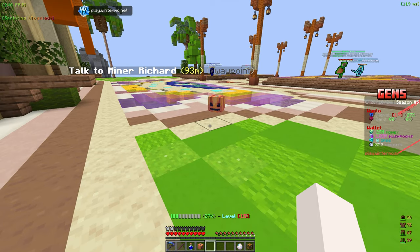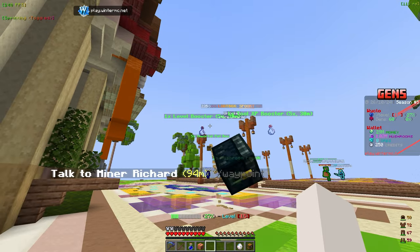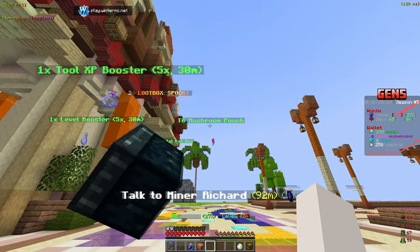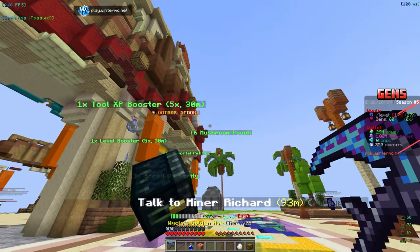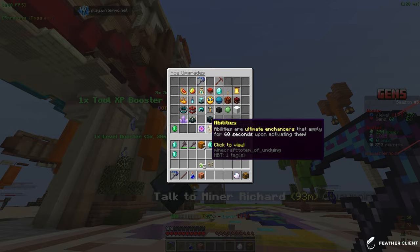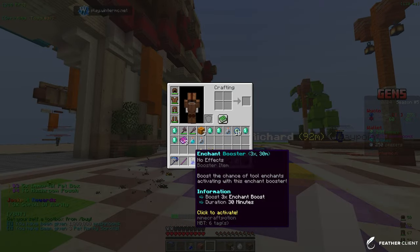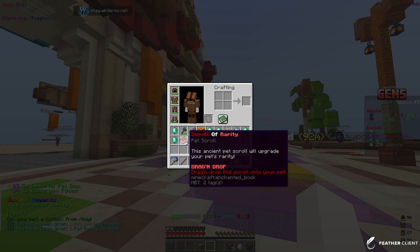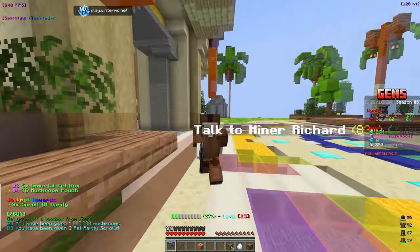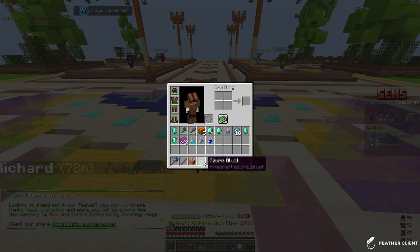Opening the second loot box: we got a tool XP booster, a level XP booster, an immortal pet box, and a tier six mushroom pass. We also got three scroll of rarities, which upgrade your pet's rarity — those will be useful when we get better pets, so we'll hold onto them for now.